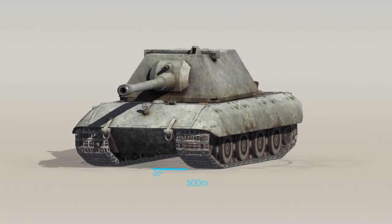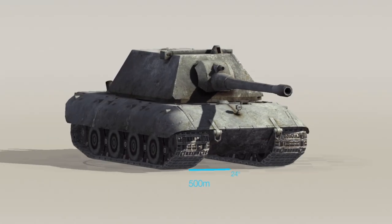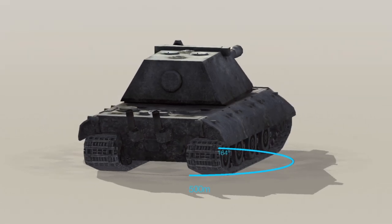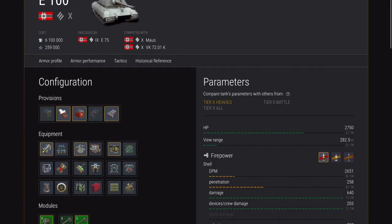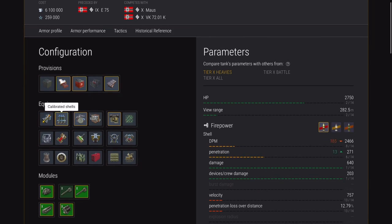Hello again everybody and welcome back to Fuji's Blitz. As I said in the intro, this is a subscriber-requested video on this beast — the German tier 10 heavy, the E100. A tank that surprises and shocks a lot of people. It's got one of the best HP pools now, having received a buff of 450 additional hit points. Firepower-wise, the DPM is still pretty mediocre along with its penetration, even with calibrated shells.